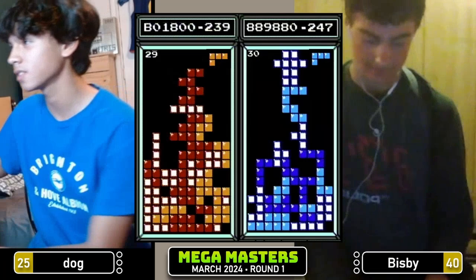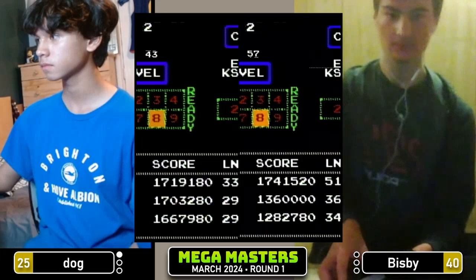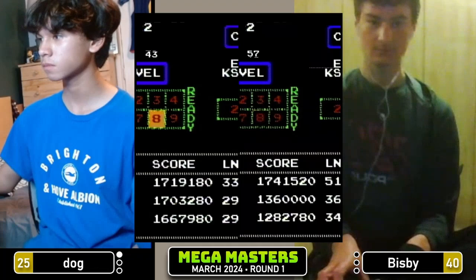Tetris for Dog, A91 into 29. Bisbee on level 30 is at 889. Couple of misdrops — doesn't get that J over left. That's gonna do it for Bisbee — he tops out at 889. Dog will get the 1.1 with that triple. Dog possibly on the way to topping out himself, but it will be enough. Let's count down game two in three, two, one, Tetris.